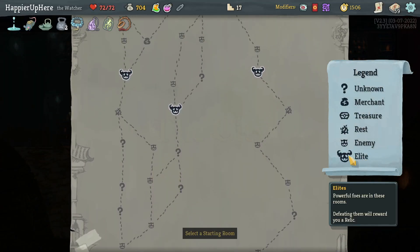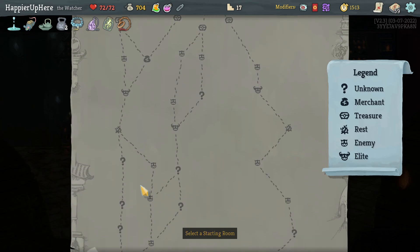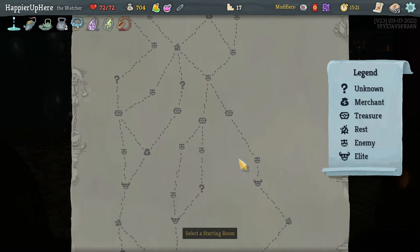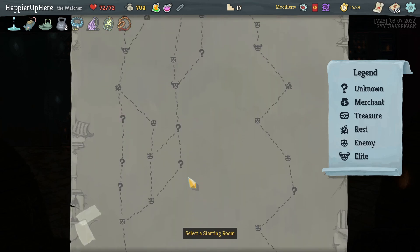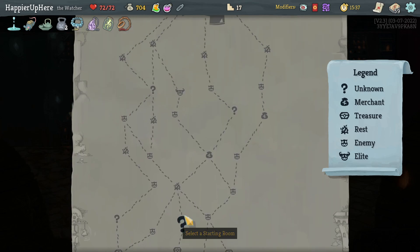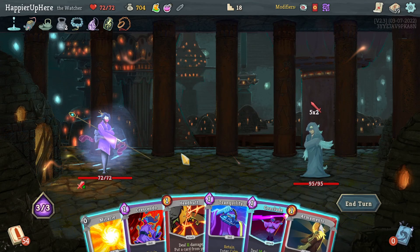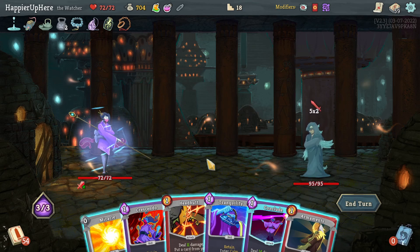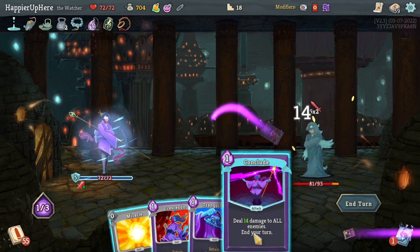I have a lot of gold — good thing I have Courier. Two elite paths — if I get to the elite on the left I'll get three early question marks; to get four question marks I'd have to hit two shops. In the middle I'll get three question marks and one shop; on the right, just one question mark total. If I'm maximizing question mark rooms, I should go left — I want to maximize them to potentially get enough curses. 10 incoming — can't do Crescendo. Conclude and Tranquility, don't want to take too much damage. Let's keep Crescendo for later — Armaments the Headbutt, Headbutt that Armaments, then Conclude.